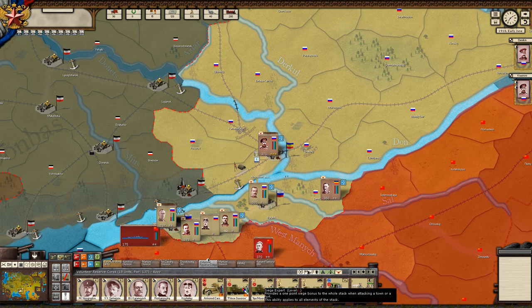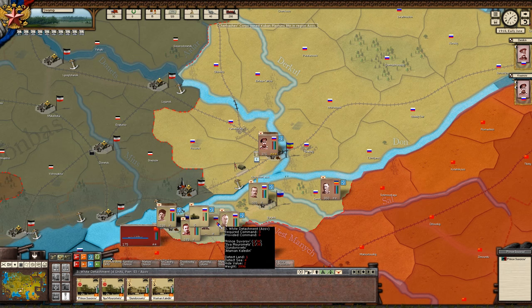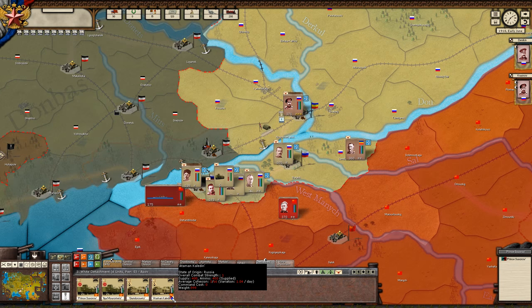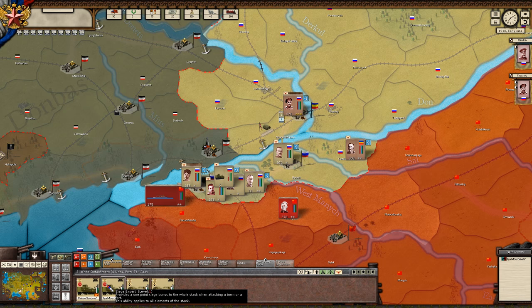Also in Revolution Under Siege you have armored trains. These are quite different — they move only via rails, so you couldn't take them off-rail. They carry vast amounts of supplies but are also armed with heavy artillery. We have light trains and heavy trains — the heavy ones have heavier artillery pieces which affects the damage they can do. The heavy armored trains have a siege trait, providing one point of siege bonus to the whole stack.